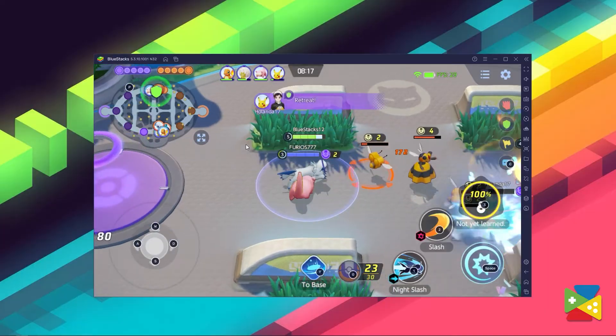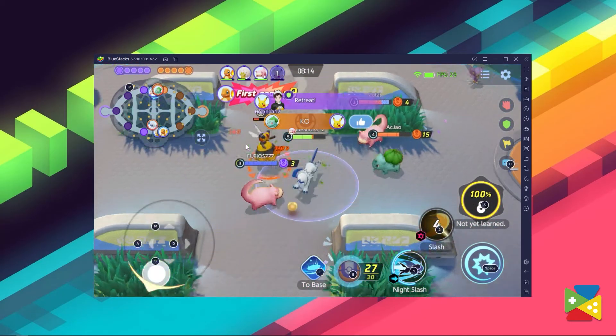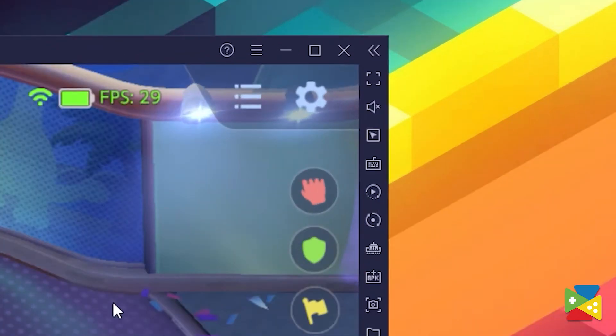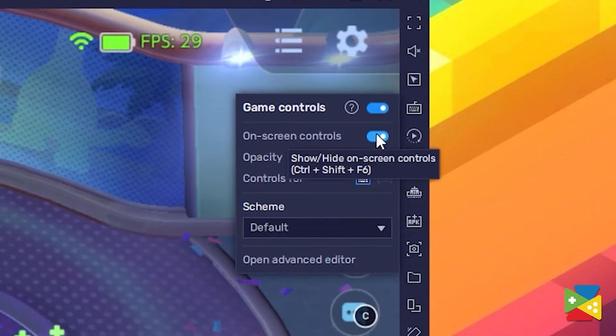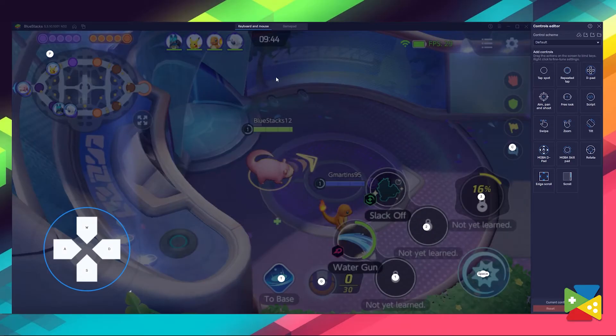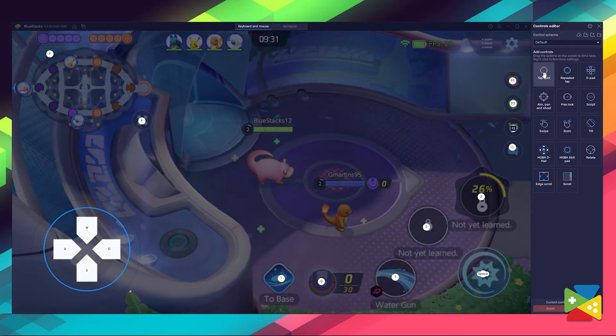For dynamic and fast-paced combat like Pokémon Unite, using the key mapping tool will definitely make your life much easier and give you the edge against other players. This feature basically allows you to use your keyboard to control your Pokémon and use their skills. To access that, just click on this keyboard icon right here on the side panel. You have a lot of options, such as previewing the current controls, or if you proceed to advanced options, you can fine-tune everything to your liking by dragging and dropping all the key presses you need on top of the functions you want.